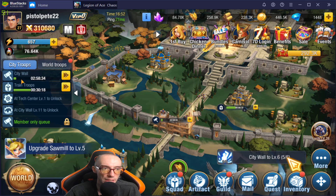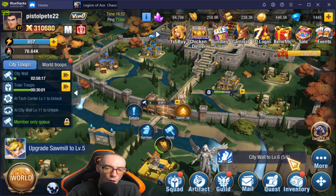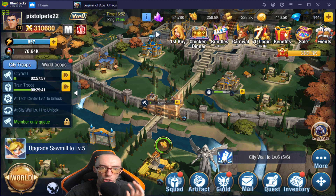Right now I have my city wall under construction. This is very important because while it's working and the timer is ticking down, you can be doing other things. You don't want to log in and waste time — if you do 20 minutes of other things before starting construction, that's 20 minutes of build time you missed out on. As soon as you open the game each day, make sure you have some type of construction going. It's so important.